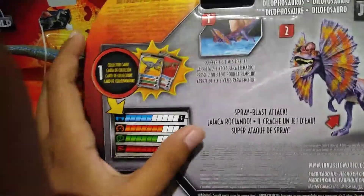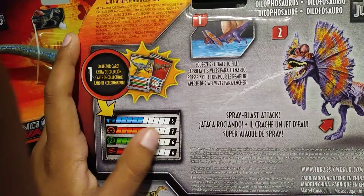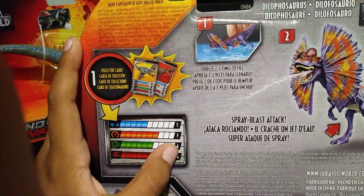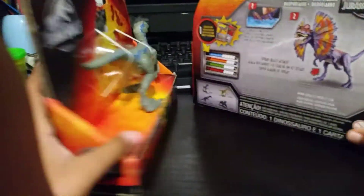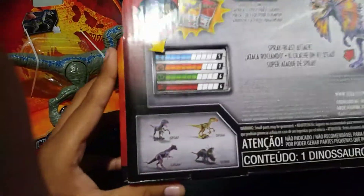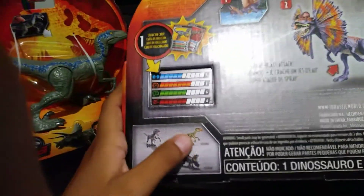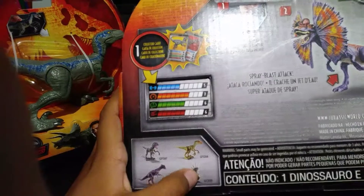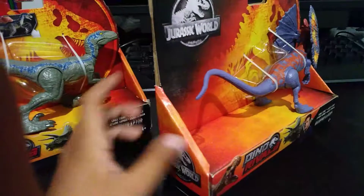I'm assuming the stats are: strength five, speed seven, intelligence six, damage six. These are other figures you could get — the velociraptor Blue, which I have right here, another velociraptor, a pachycephalosaurus, a styracosaurus, and the card you just saw.